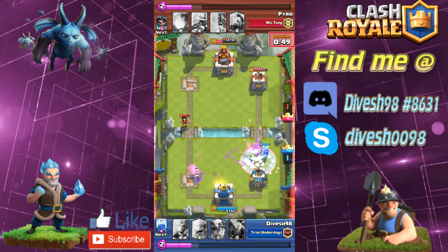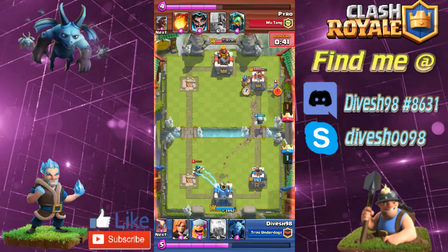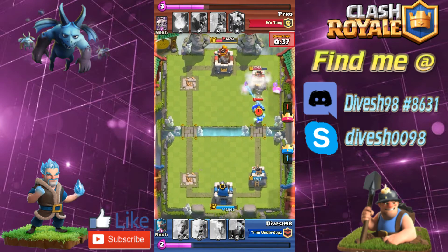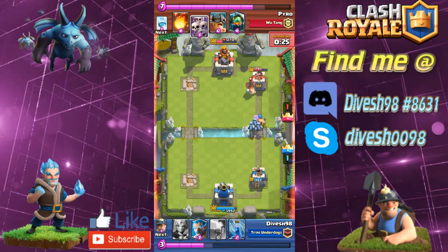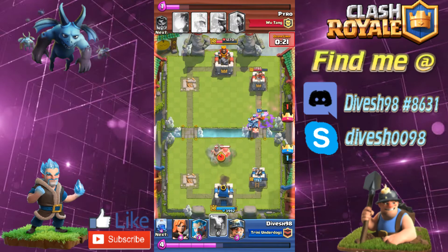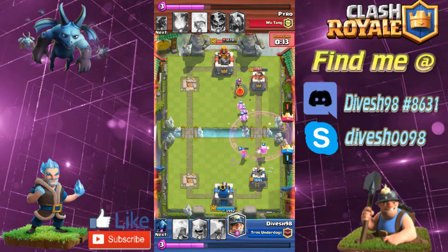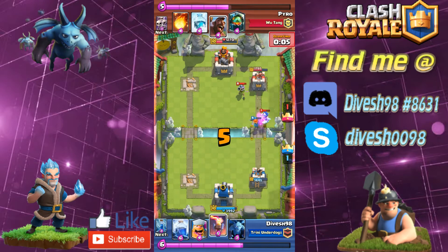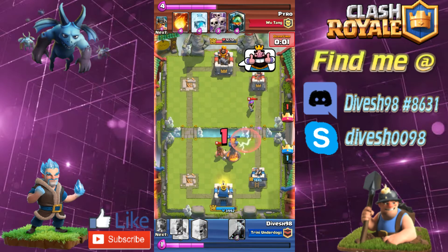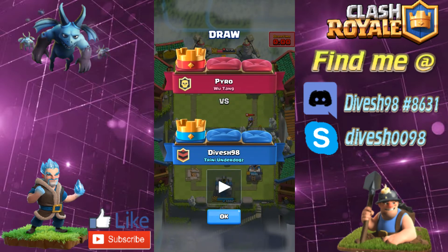I had to lightning the musketeer. The hog rider comes in and thankfully the zap helps out. My opponent kind of messed up with that four elixir, so I guess that makes up for the uncalled lightning. We lightning in again and he hasn't learned — he lost his electro wizard and musketeer to lightning alone. With 29 seconds left he drops a defensive hog while I rush with the lumberjack and minions. The elite barbs find their way to the valkyrie rather than my tower this time. We managed to draw — he did well coming back, and I did well zapping that skeleton army.